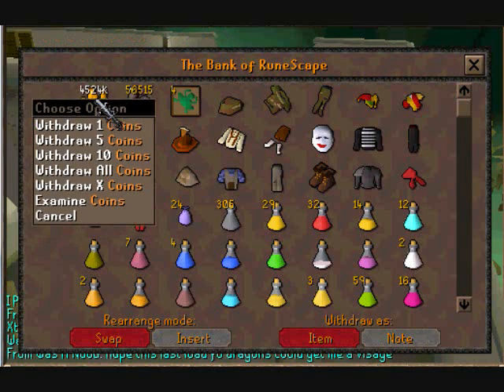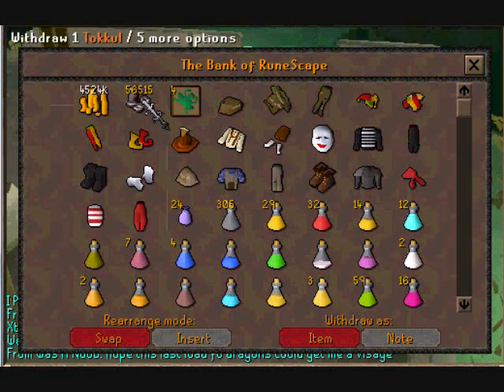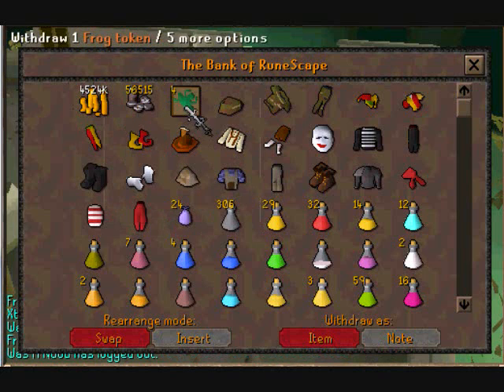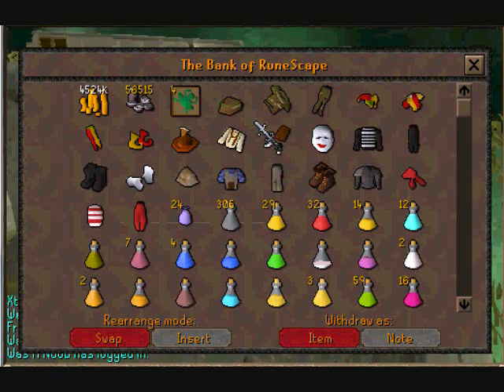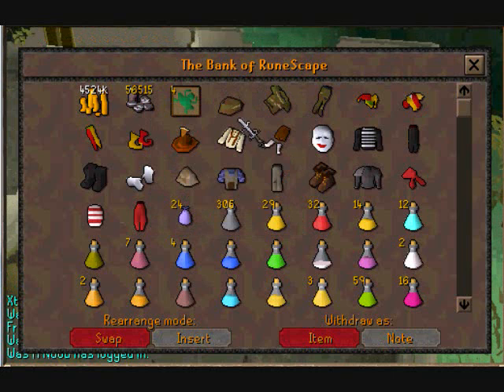Started off, I have 4.5 mil cash. You'll see where I got my cash in a second. 56k Toko, I'm not going to use that — I like that kind of Toko. By the way, this isn't fake. I don't know why anyone would make 4.5 mil fake. 4 frog tokens, not many, cause I usually don't even speak to the frog princess, and if I do I just drop the frog token cause usually I'm busy. My camo and other random event clothes.